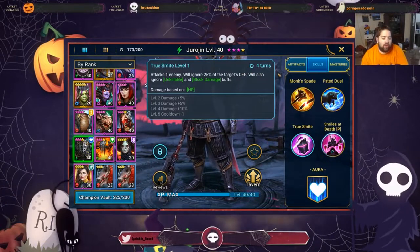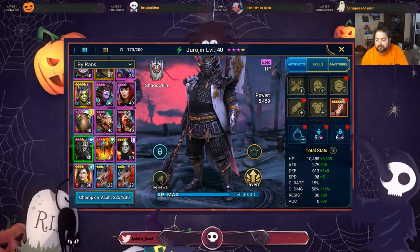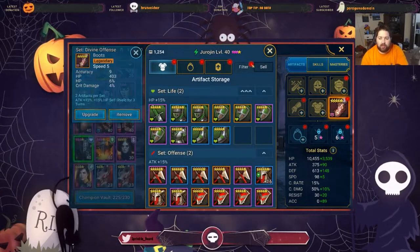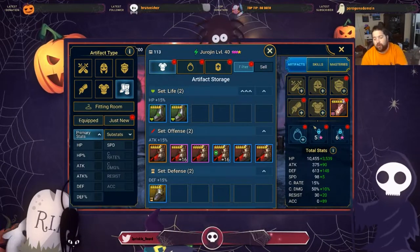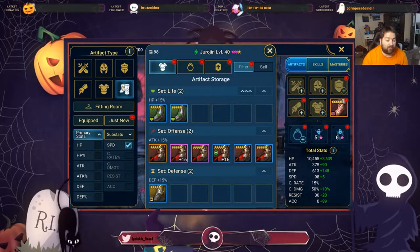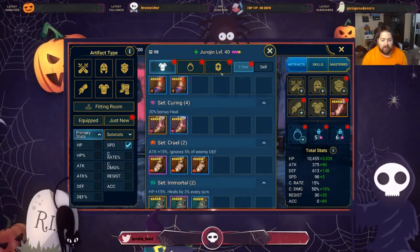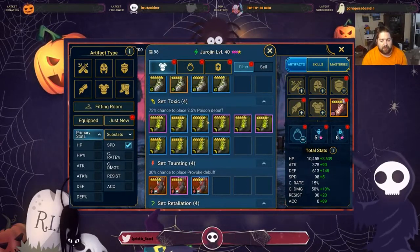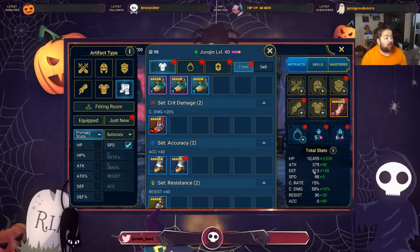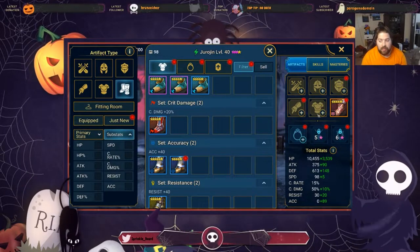When equipping any champion, I always start with the boots. I accidentally auto-equipped some already while looking through things. We want speed as the primary stat on boots. Boots are the only item in the game that can have speed as a main stat. This is where we get a lot of our speed, and the more speed you have, the more turns you take — the better you feel. Nothing is worse than watching your champion never get a turn.